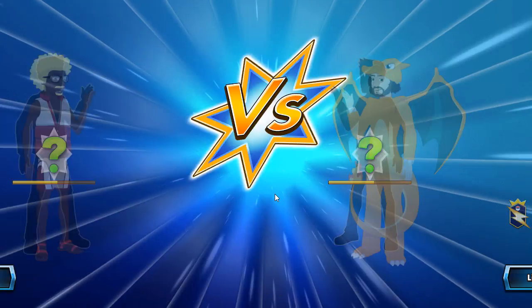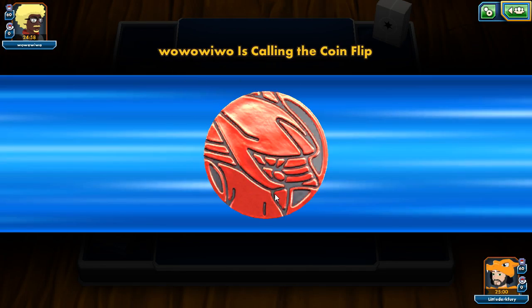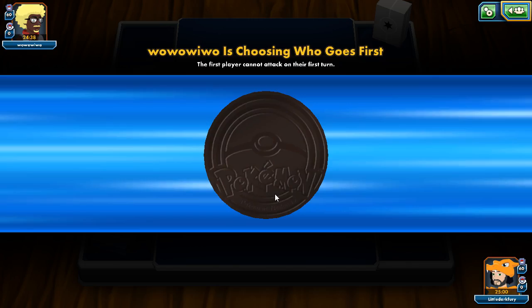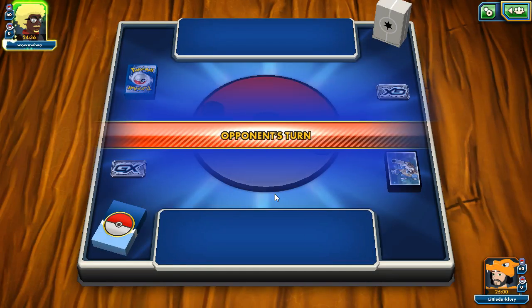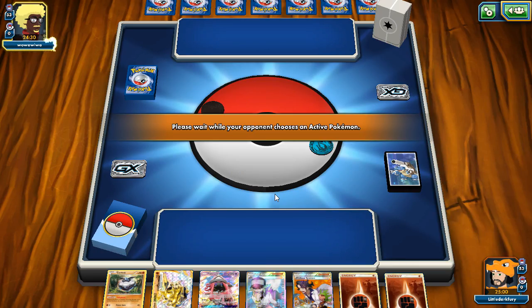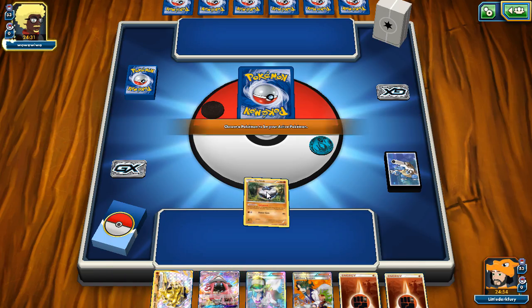Our first match begins and we're playing against someone running psychic and fire colors — could be Garb-Turtonator. We lose the coin flip, which isn't great for Lycanroc. Our opening hand has Carbink and Lele, so we get Lele for Brigette and open with Carbink — one of our best starting Pokémon. It turns out our opponent is playing Salazzle-Volcanion.